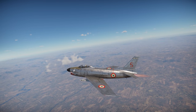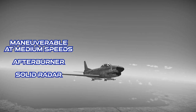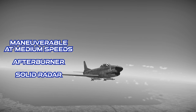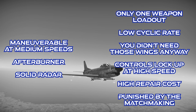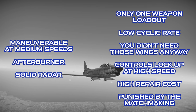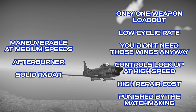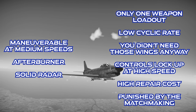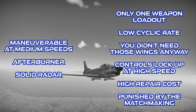To close out on the F-86K Sabre Dog: this plane has good maneuverability at medium speeds and an afterburner. Also, the radar is pretty good for a plane of this era. However, its external weapon load is weak for this BR. Its cannons have a very low cyclic rate. Its wings seem to be made out of plywood and hope. It suffers bad control compression at high speeds. It has a crazy high repair cost. And it is seriously punished by the current matchmaking.